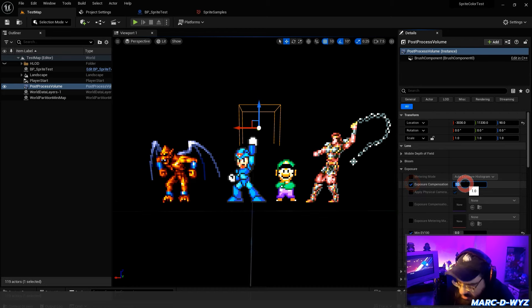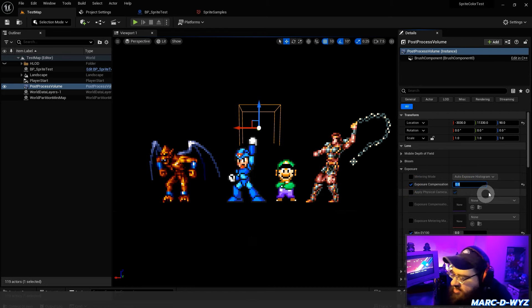I missed one — Exposure Compensation has to be set to zero. There it was, I apologize. I went right to the EV settings and skipped the Exposure Compensation step. That was the final piece of the puzzle.